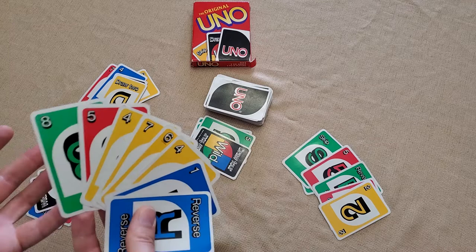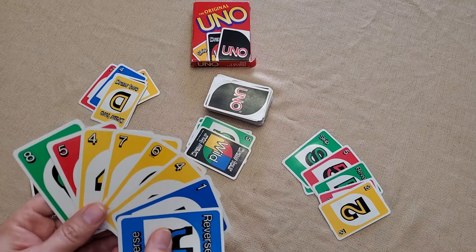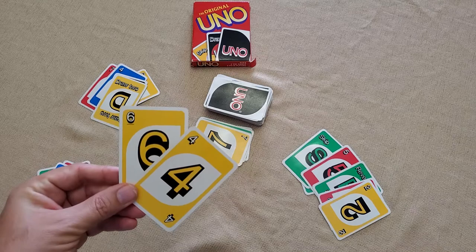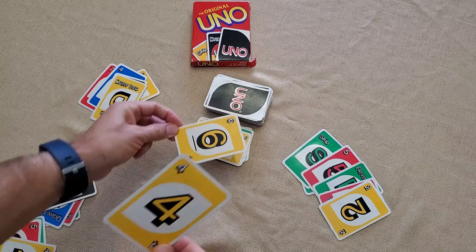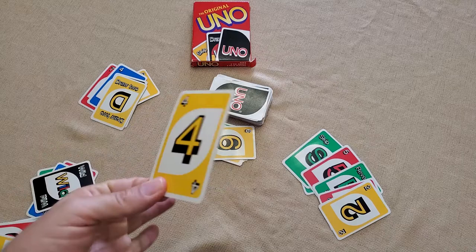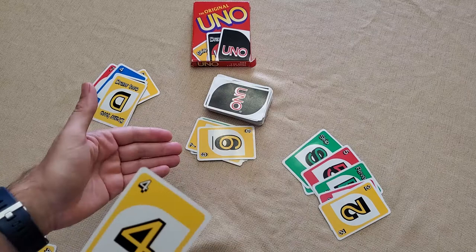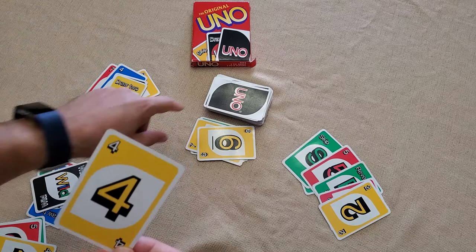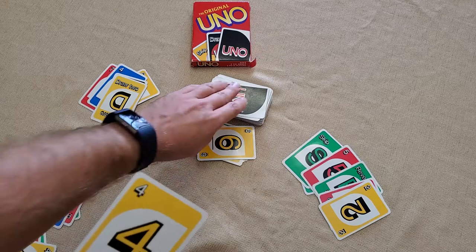When you get down to your last few cards, this is where the name Uno comes in. When you go to play your second-to-last card, you have to say 'Uno' before that card hits the pile. This lets everyone know you have one card left. If you fail to say Uno, any other player can call you on it — but they must do so before the next player starts their turn or draws from the deck. If caught, you receive a two-card penalty and must draw two cards.